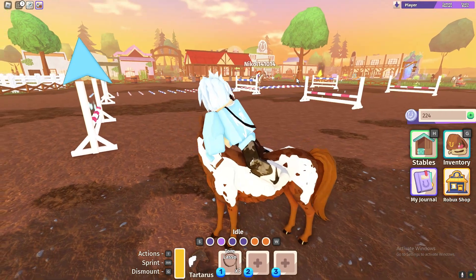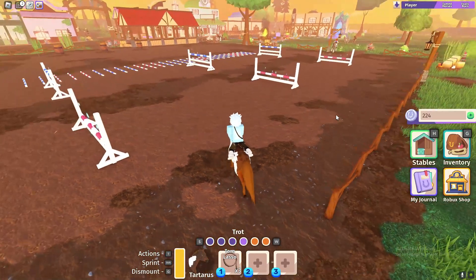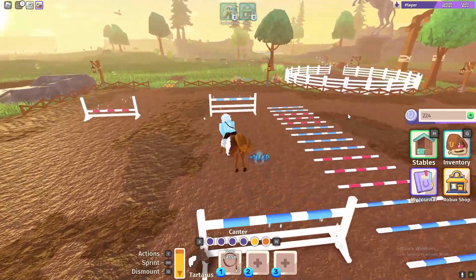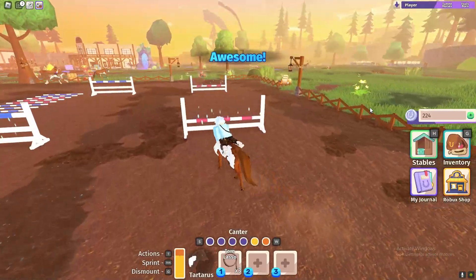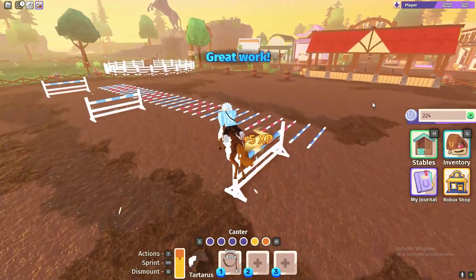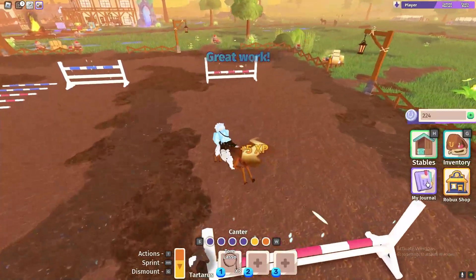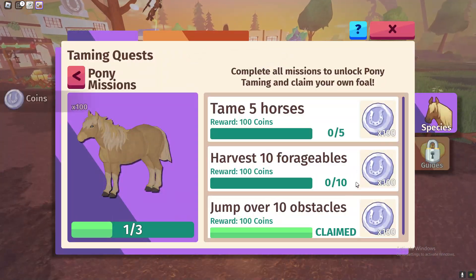I'm going to start with jump over 10 obstacles. Obstacles are here as you can obviously see — just jump over these and you should go ahead and get the quest completed. I will also be going over horse locations in this video, where you can tame certain horse types. Almost have 10 jumps — I literally just missed that one. Let's jump over one more and there we go, we done that! We just got money.